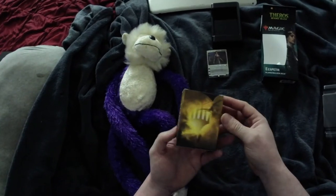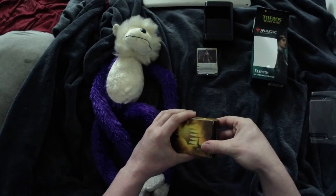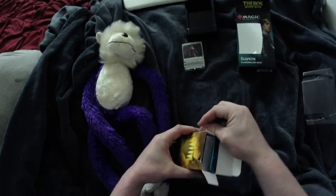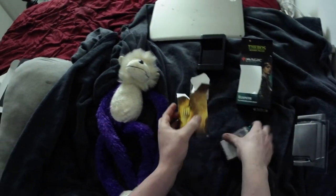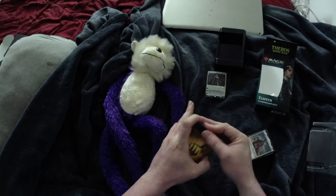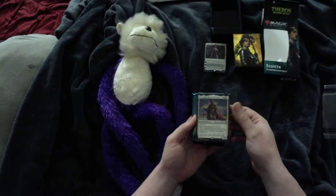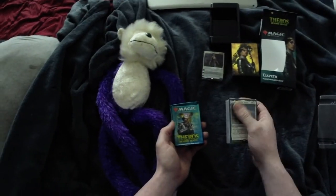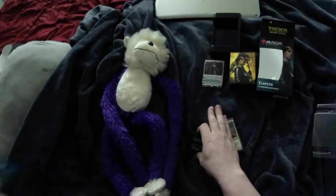We got a beautiful deck box. It's the first one I've ever had that's actually white, so that's cool. With the unboxing, we've got the deck with the code card, two Theros Beyond Death boosters, and the standard insert.